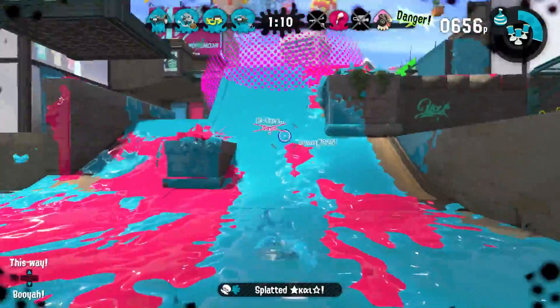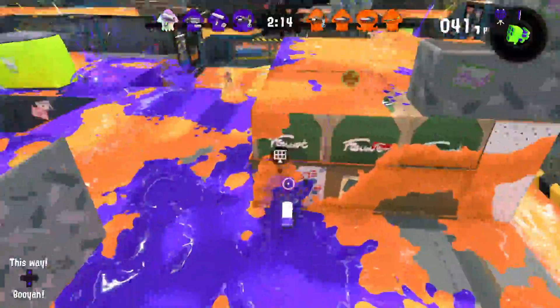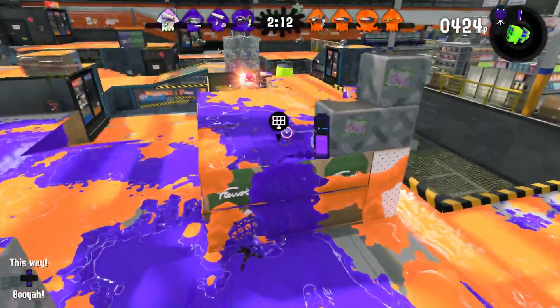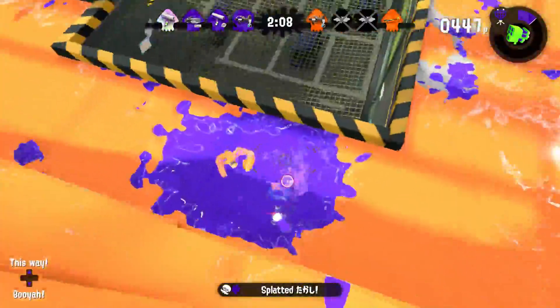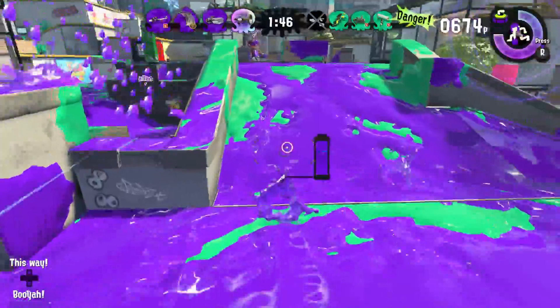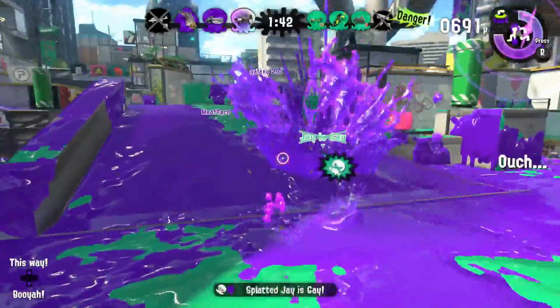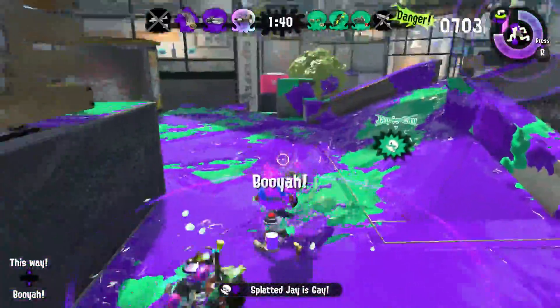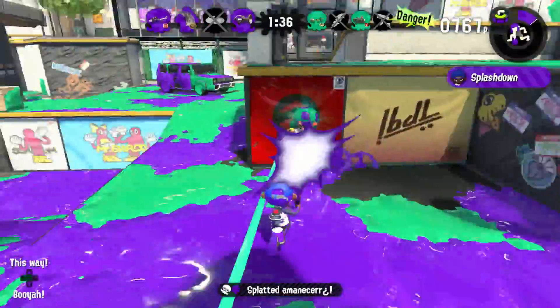Splash-o-matic has the capability to melt opponents in range, and the Neo even has burst bombs to assist it. The Sploosh-o-matic Neo can lay beacons all around the map and support your team with ten missiles as well. They're perfect for smuggling teammates across the map. Regular Splooshes have the ability to use curling bombs to travel quickly around the stage, which is one of the reasons they have so much success getting into your base. With Splashdown, they have the best possible kit to invade with a panic button if necessary.